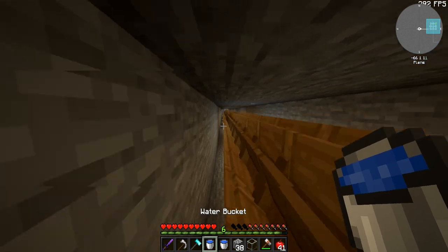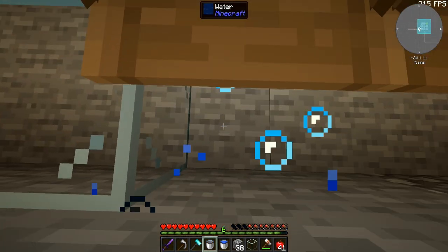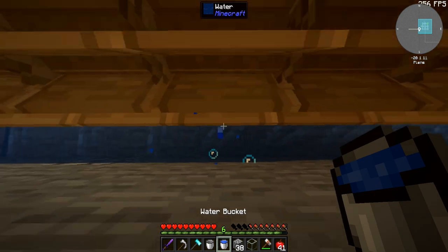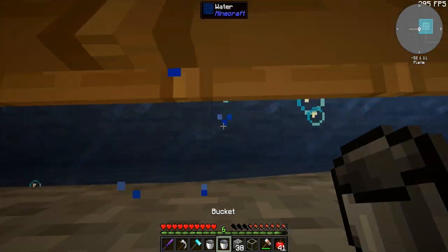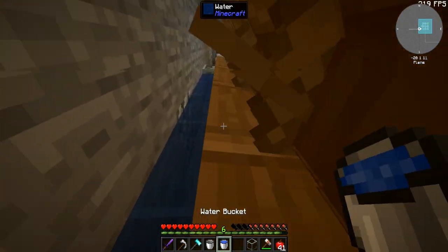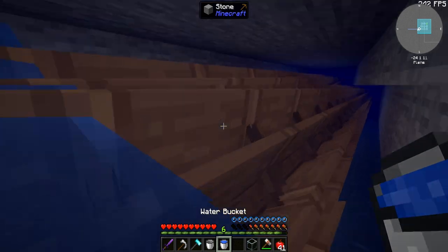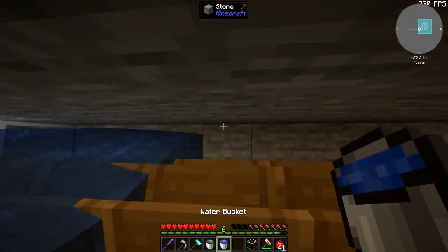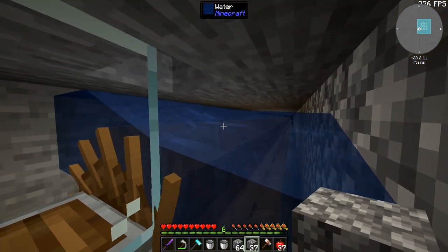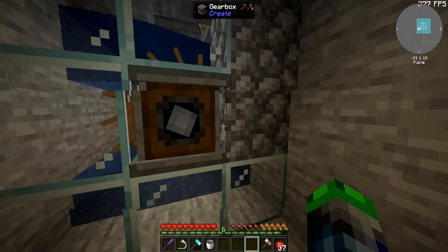The next thing we're going to do is set up all the water going underneath. We could just put water going on top, but if we create water sources here it will give us more power. So let me do that. We have all of these guys in now down here below. We're just going to start filling these in — now we have infinite water sources. So now we should have a lot of rotational force here.